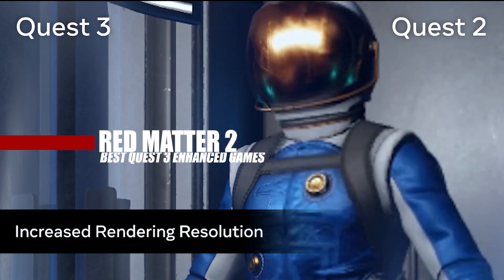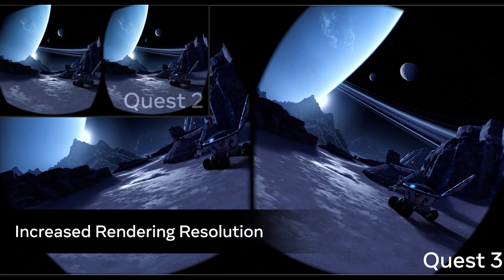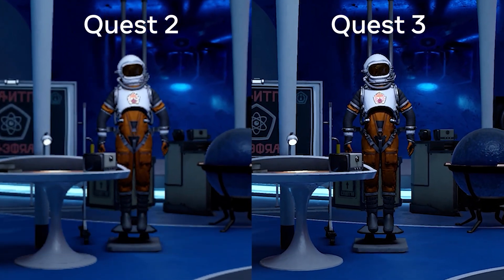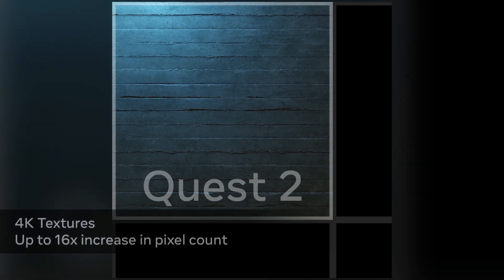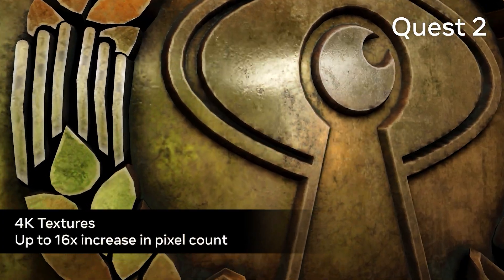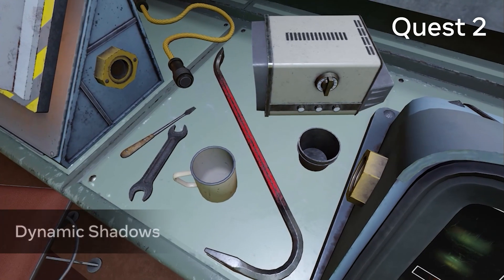Next up we have a game that looked fantastic already even on the Quest 2, but the magicians at Vertical Robot would make Red Matter 2 look even crazier on Quest 3. The rendering resolution has been dramatically increased alongside console quality shadows and textures, and I think the footage you're seeing speaks for itself in terms of how big of a jump the Quest 3 is when it comes to performance.